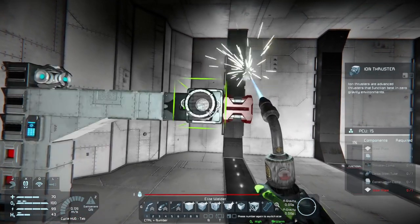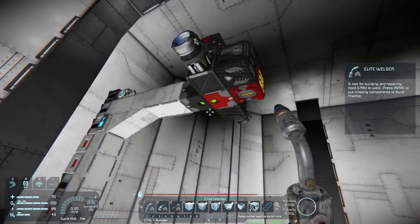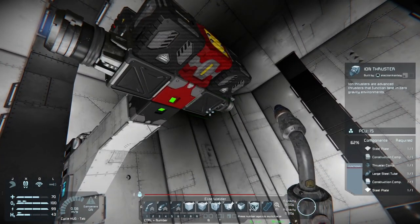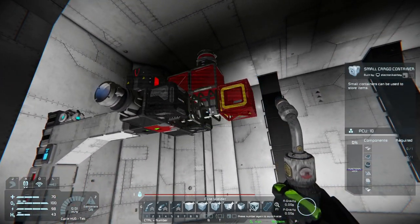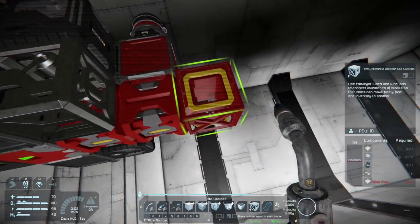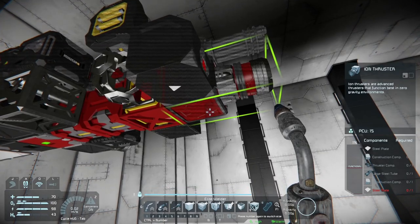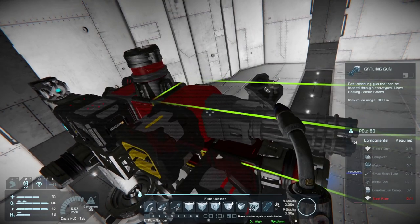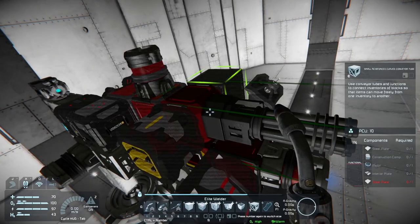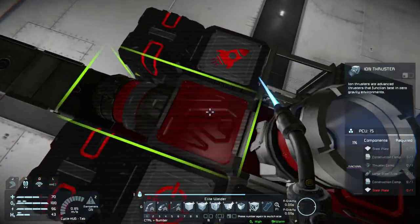I've already set up the projector in order to show you all the components as we're welding them. This is going to be an ion drive system. We have a few small cargo containers that will lead up to our gun and our small nuclear reactor. This also has a drone controller on it and an antenna so you can remotely program it. Here's a Gatling cannon, and our ion drives are on the top.